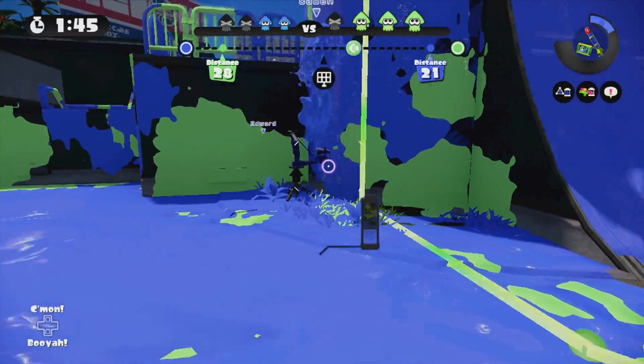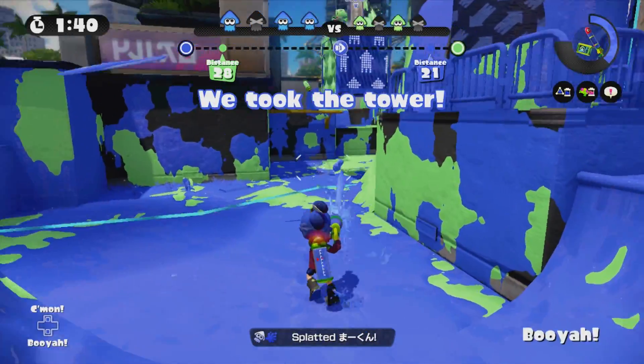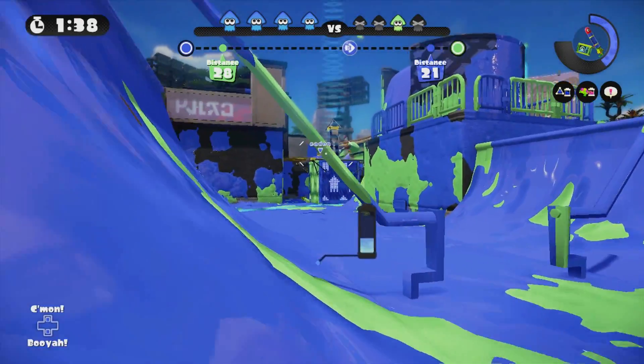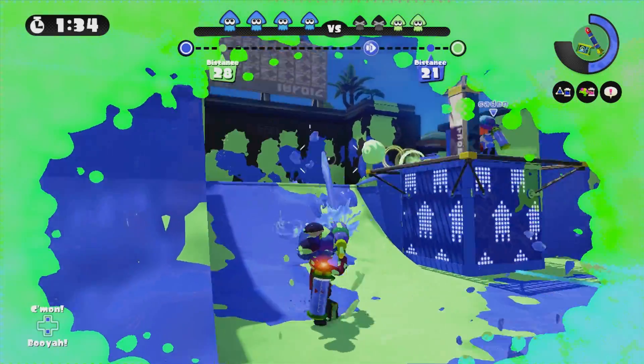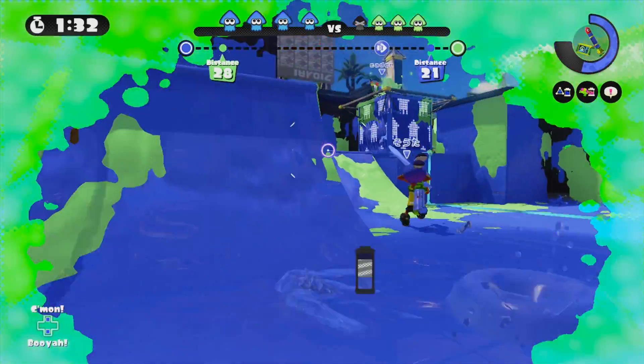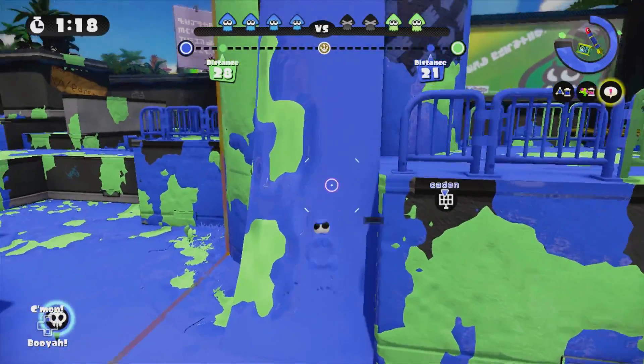And we've got the Fresh Squiffer — a classic Squiffer retool to allow for a different approach. If your foes are laying low, Suction Bombs will let you easily smoke them out from wherever they're cowering. But if they're going on the offensive, no need to worry — turn the tables on them with the Kraken. Lots of Krakens this time. It's definitely not a set for squids who are afraid to get their tentacles dirty.